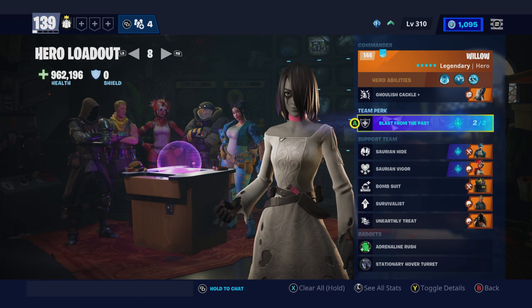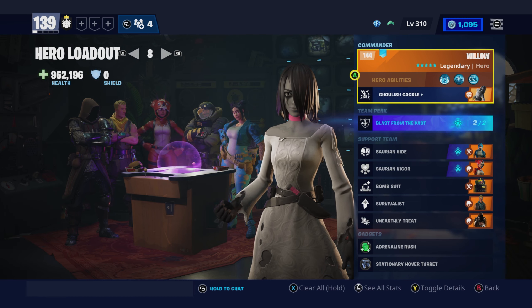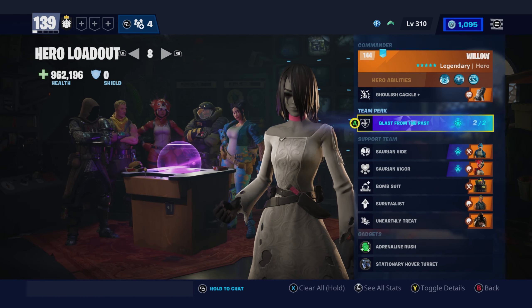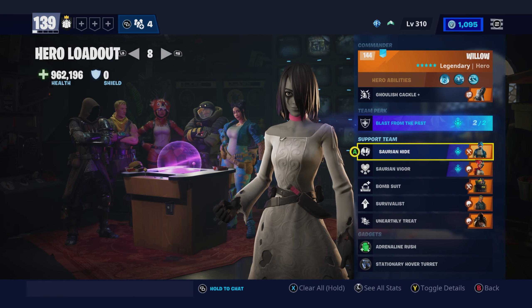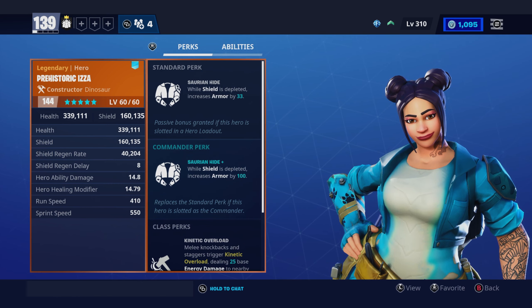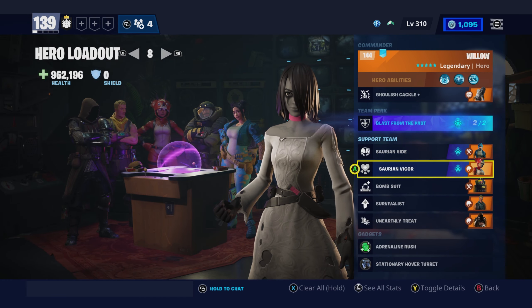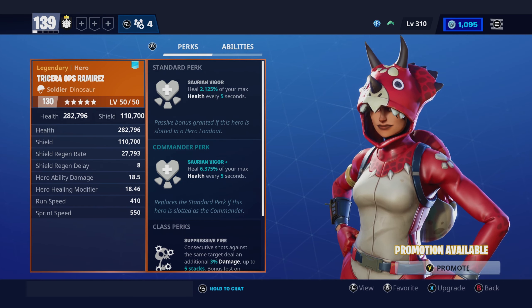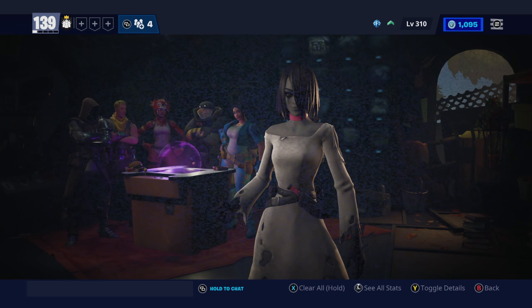This is my Armored Willow loadout. I've designed this to be a bit more durable than my original Willow loadout. You need Willow in the main slot for Ghoulish Cackle Plus, and then you need Blast From The Past. For your support team, you need Saurian Hide from Prehistoric Isa — while shield is depleted, increases armor by 33 — and Saurian Vigor from Triceratops Ramirez — heals 2.125% of your max health every five seconds.